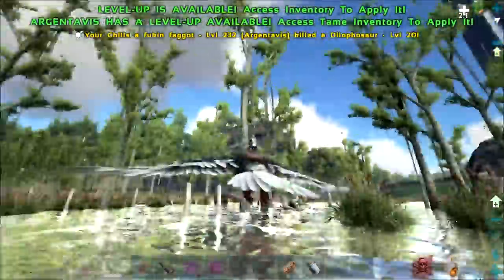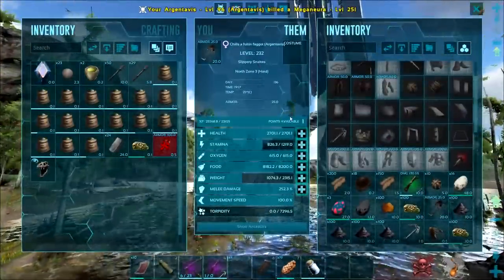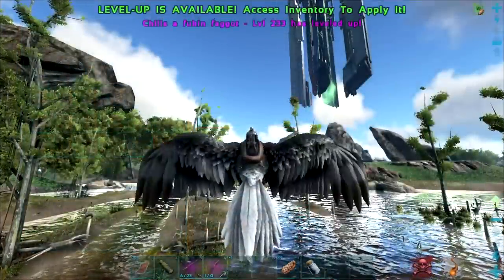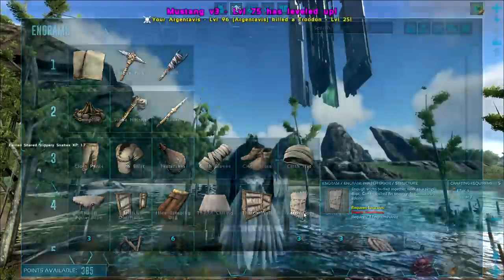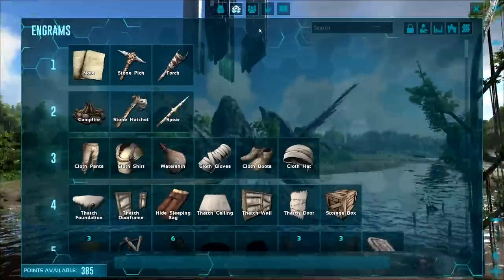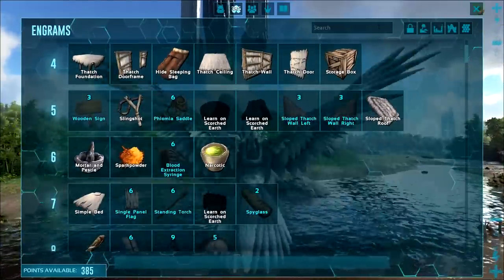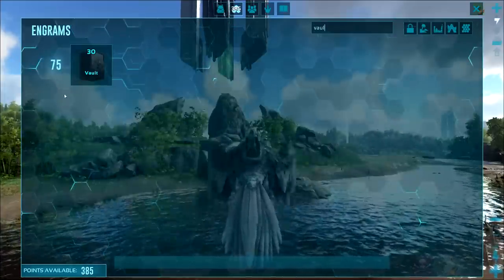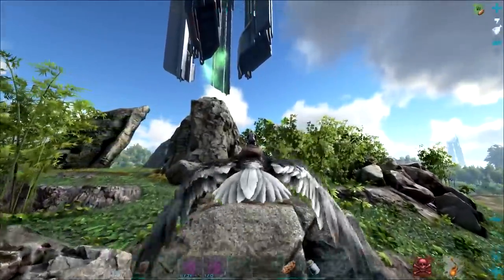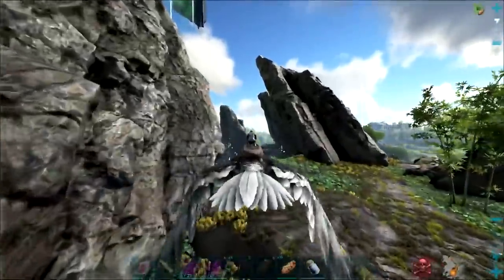We hit level 75 boys — just killed an alpha carno. We got a level on the argi as well, 2.4k weight, beautiful. Level 75! Oh my god, I'm so happy that's done. That was cancerous farming the alpha carnos and raptors especially the alpha raptors because the AI is so bad. Anyway, we can finally learn the vault. Time to craft up a bunch of these, get back to base.